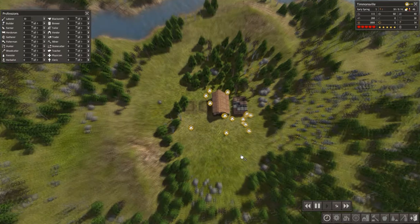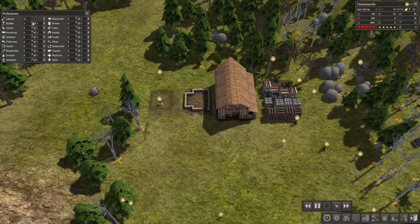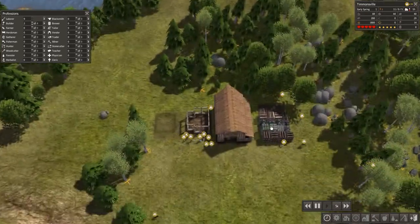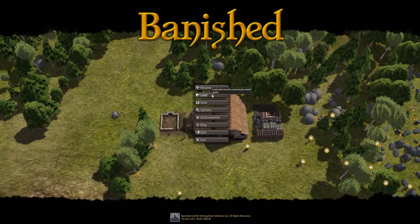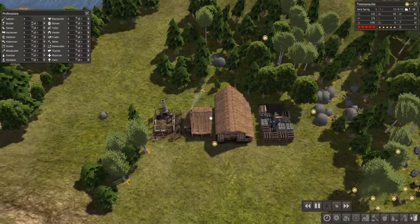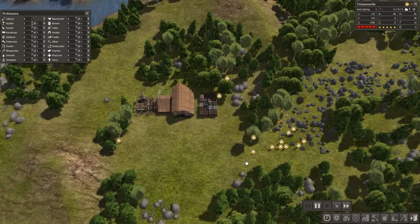Right now we've got laborers but no builders, so we're going to assign two builders — we have a maximum of four — so two people are now going to be building houses. You can see they're not only clearing but using resources from the stockpile to build. The game volume is a little loud in my headphones, so I'm going to go to Options and lower the Effect Volume. Let me hit Apply — that's a little better. I'll take the game back down to single speed as they're getting close to finishing.